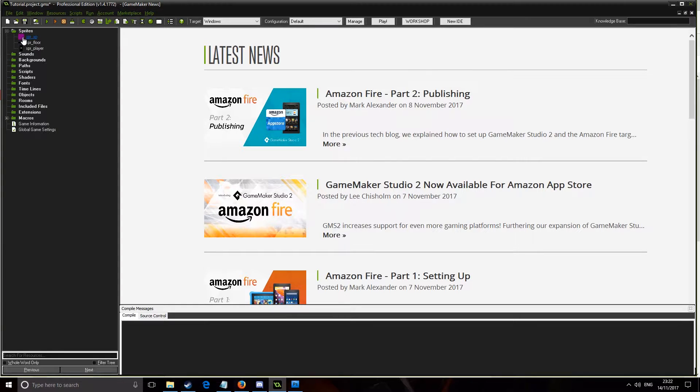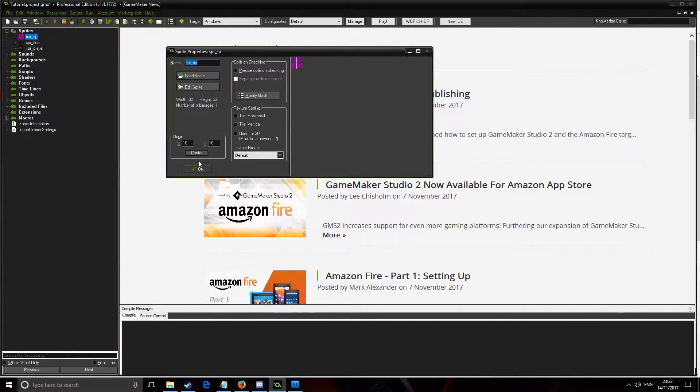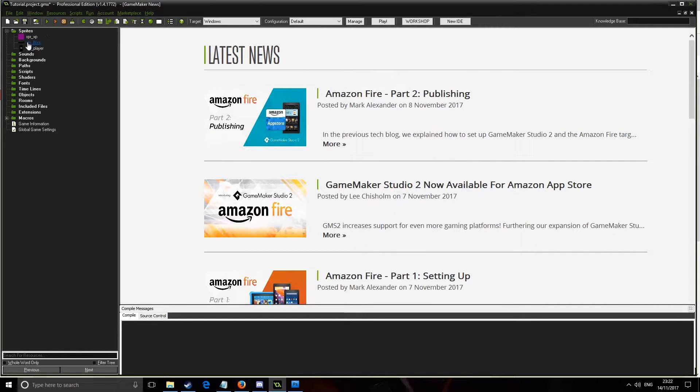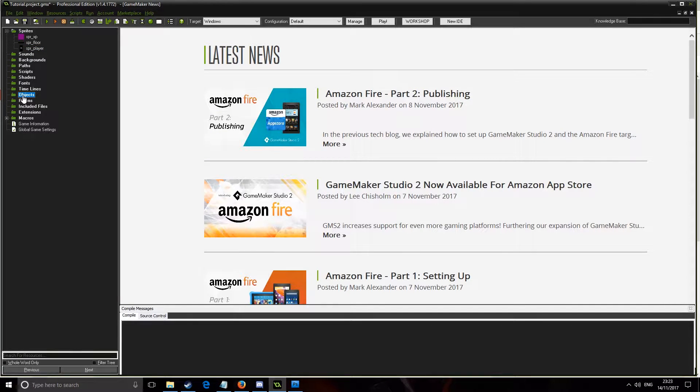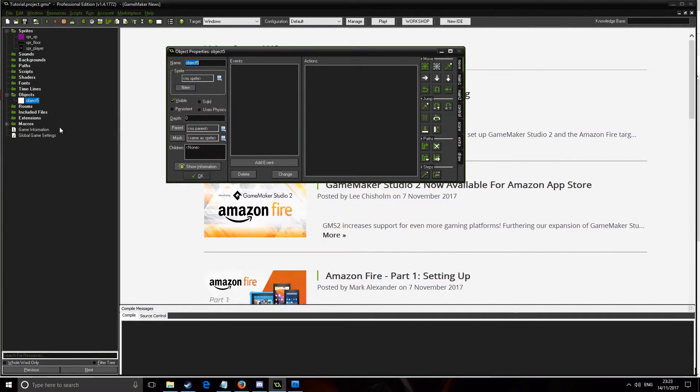First of all, I've just created a few sprites to show you guys how to do it. This is the experience points, this is the floor, and this is the player that we're going to be using. I'm just using basic assets to show you how to do it, and you can easily translate these into your own game.